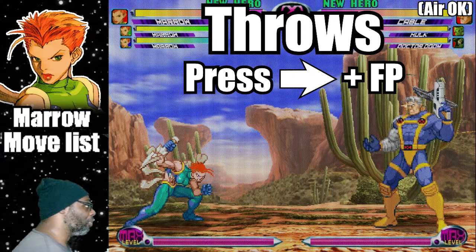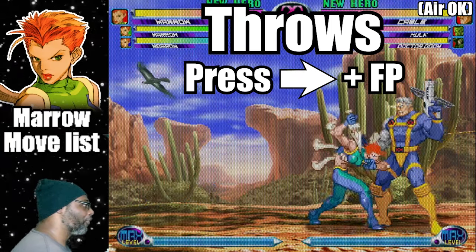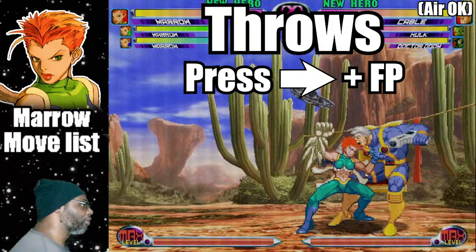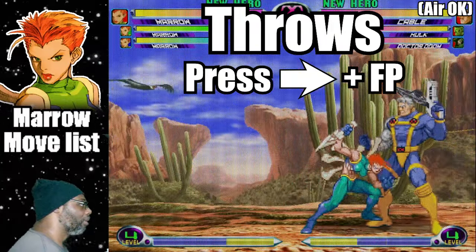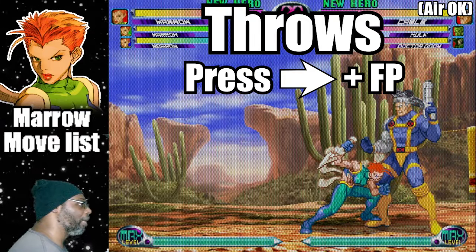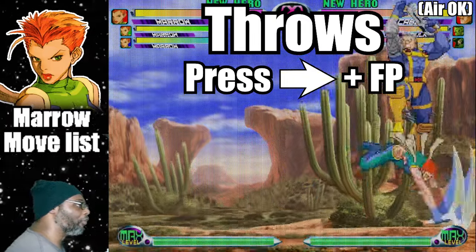Marrow has two normal throws. Press forward and Fierce Punch to execute her Fierce Punch throw. Press forward and Fierce Punch in mid-air for an aerial Fierce Punch throw.